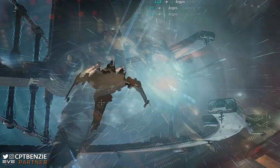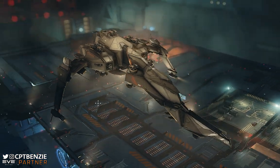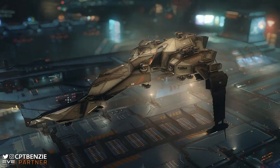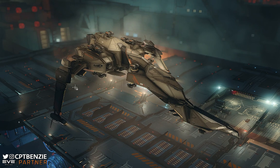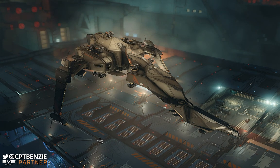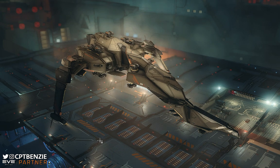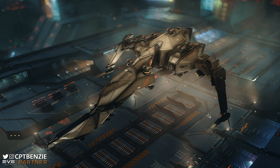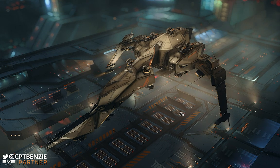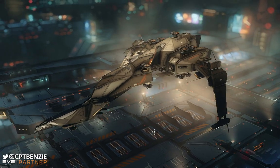Ahoy there folks, I'm Captain Benzie and welcome back to another video for EVE Online, where we're going to be taking another look at the Caldari State's heavy assault cruiser, the Cerberus. I've already showcased this in Abyssal Dead Spaces, but since I'm running a mini series taking a look at each of the HACs and seeing how they cope with C3 wormhole ratting, I thought it was a good time to come back to one of my favourite ships. The aim is one ship, one fit, all four combat sites.